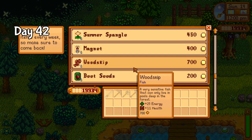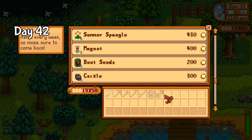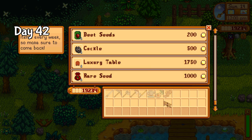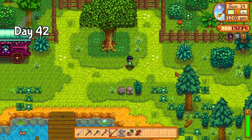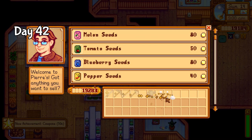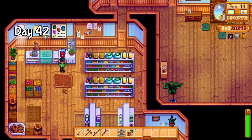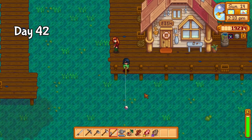Day 42 starts with possibly the dumbest decision I've ever made. I went down to the traveling cart and managed to pick up the wood skip, then stared directly at the exact item I need for the crab pot bundle before just leaving — somehow deciding it just wasn't worth it. This would definitely come back to haunt me later on. Regardless, my first blueberry harvest was today and it sold for over 20,000 gold, which is very good news if I want to get a coop and barn going. I even had enough to finally upgrade my backpack. I also spent some time fishing for pufferfish, but had no luck.